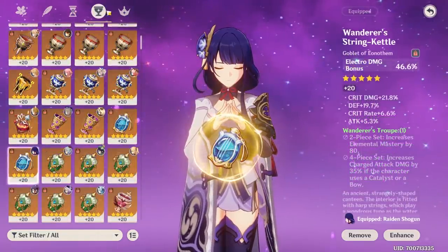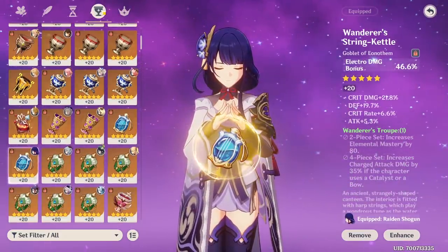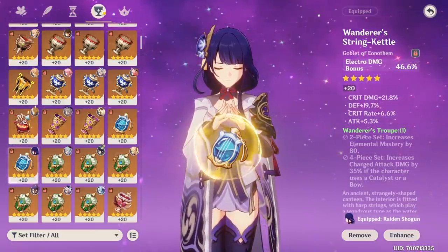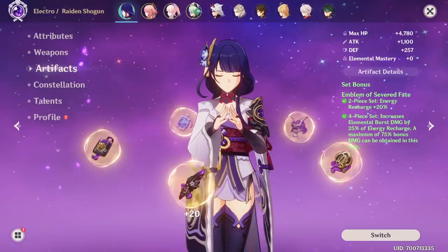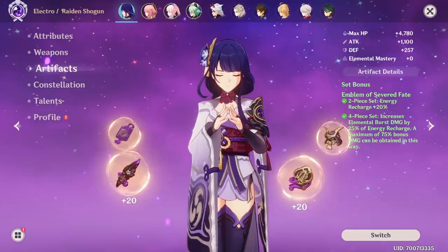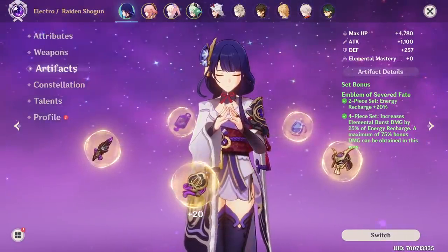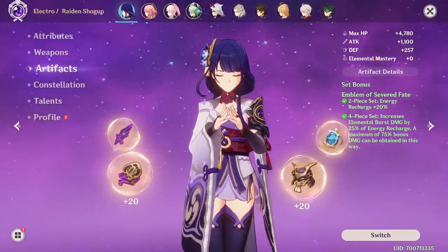Regarding Goblet and Circlet, just go with Electro damage bonus on Goblet and either critical rate or critical damage on Circlet — no questions asked. The only time you should consider attack over Electro damage bonus Goblet is when it has really good substats and you literally have no decent Electro goblet. Emblem of Severed Fate 4-set is hands down the best in slot for her; there's nothing else that comes close. The only time you should look for alternatives is when you're still working towards the Emblem set, in which case a combination of two sets that provide either attack, Electro damage bonus, and/or burst damage are your best bet.